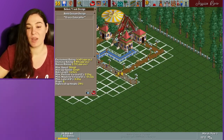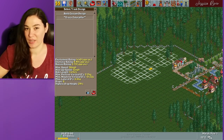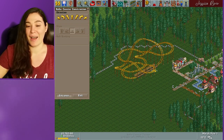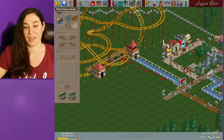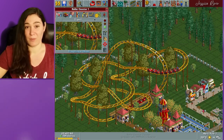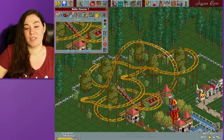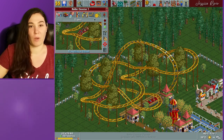After I have at least one boring ride and one thrill ride, I usually like to put in a roller coaster, because roller coasters are the best in this game. They're cool, they really up the value of your park, and your guests love them — they always want to go on a roller coaster, which is fitting since the game is called Roller Coaster Tycoon.